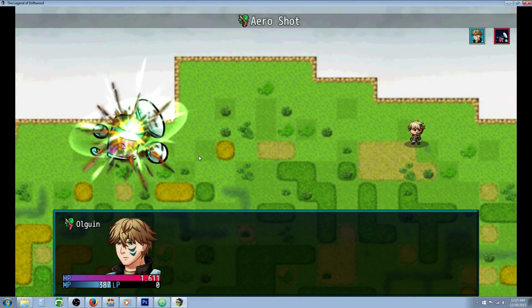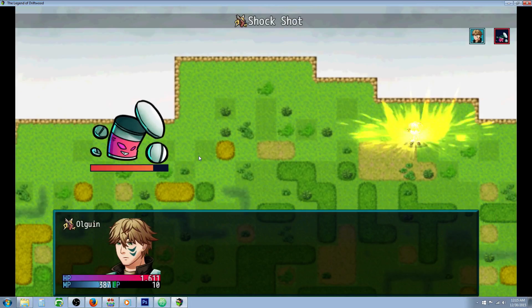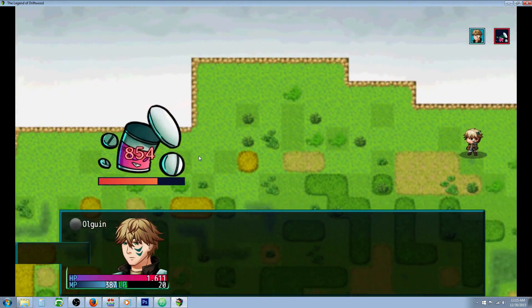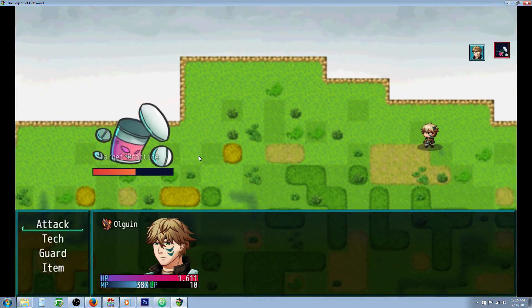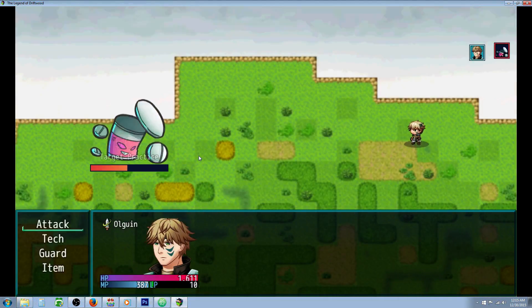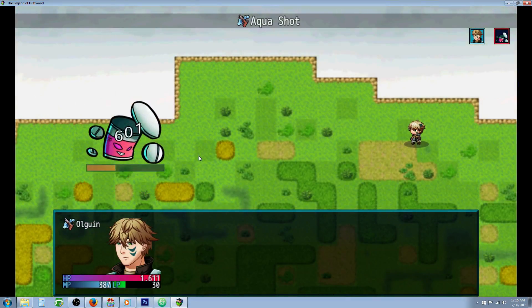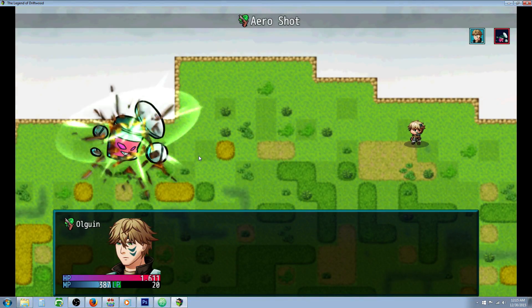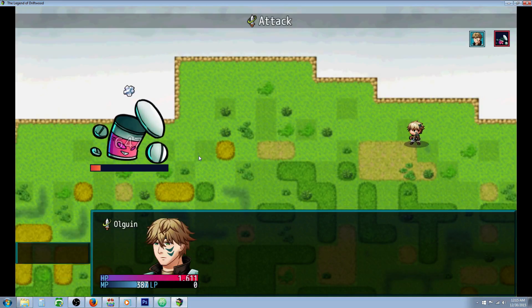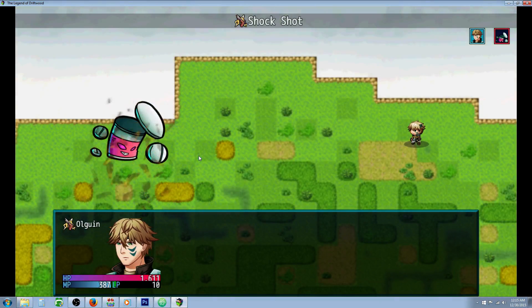Now we can see the different elemental shots firing off: there's an Arrow Shot, a Shock Shot, another Shock Shot, a Flame Shot, an Aqua Shot, another Aqua Shot, a Geo Shot — we might get them all — another Arrow Shot, a Frost Shot, and a Shock Shot to finish it off. Nice, that covered all of the elements!